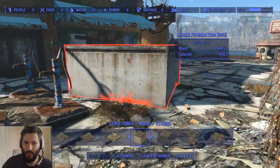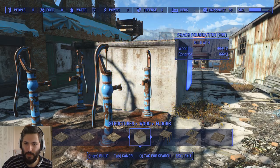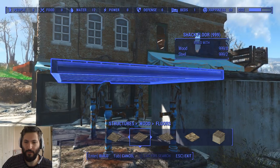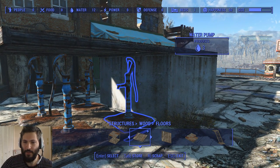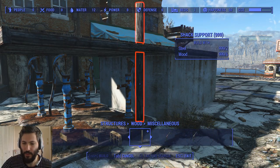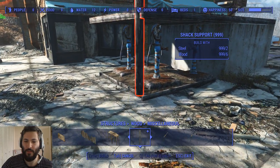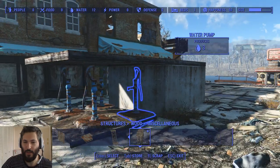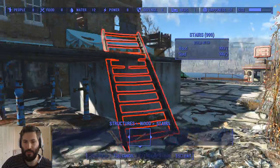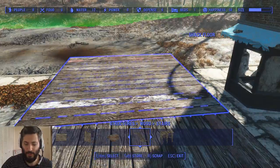The next thing you want to do is use this concrete floor, kind of like in the bunk bed video, and raise it up so it's just above where your water pumps are going to be. The next thing is you get a regular floor and place that there. If you have mods installed, you can do some more interesting stuff — they have these shack supports, and you can make it look like it's actually supporting the structure. You can also use ladders or put it up against a wall to make it look like it's in the wall.